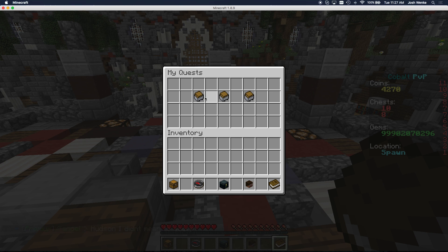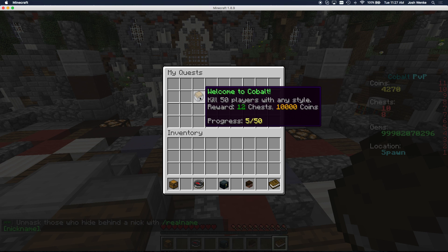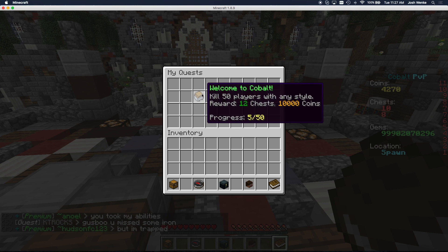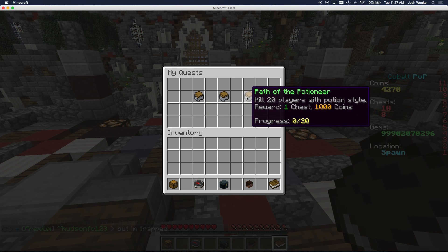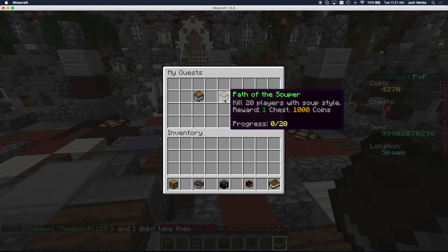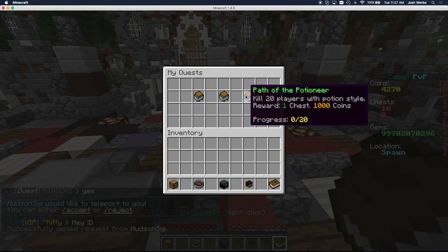Every day you have a chance of getting a new quest. I currently have three quests. This one says 'welcome to cobalt' — I have killed five out of the 50 people required for this kit. I would have to win 50 games to get 12 chests and 10,000 coins, which is a lot. I would definitely recommend killing a lot of people because you get a lot of good rewards. Another quest says kill 20 players with any soup style, so you have to be using a soup play style kit in order to advance that quest reward.